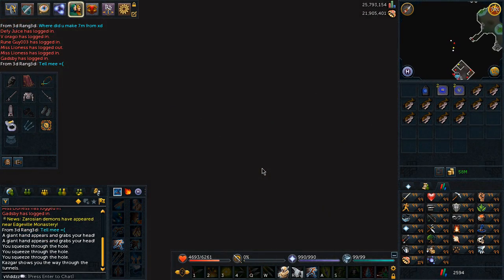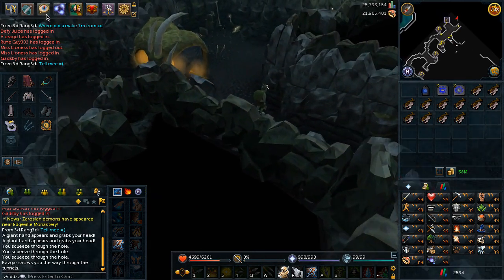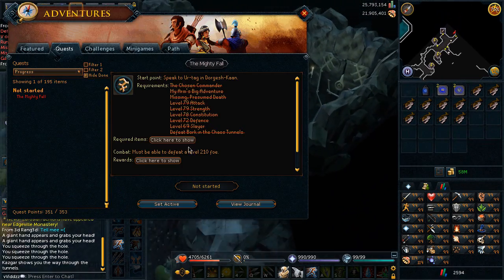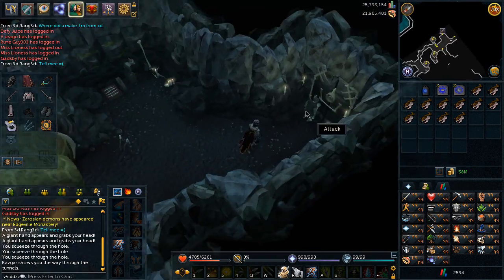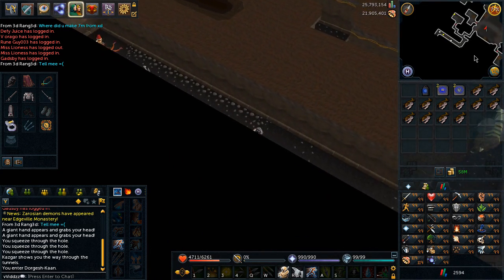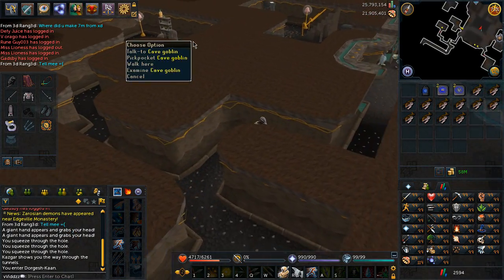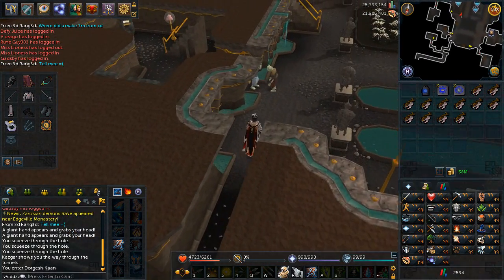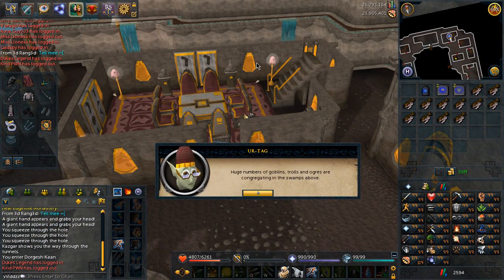To begin the quest, head over to Lumbridge and climb through the crack in the door near the Recipe for Disaster chest, obviously in the dungeon of Lumbridge castle. Then make your way to Dorgash Khan. Right-click the guy standing there near the brooch or whatever it's called, hit follow, run south, make your way up the ladder there, and speak to a guy called Ertag who will be stood really close to you. Have a little chat with him and then accept the quest.